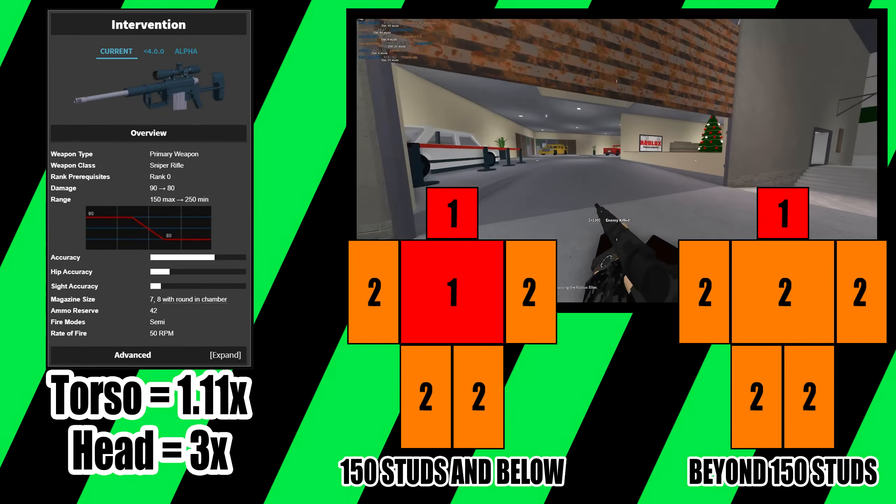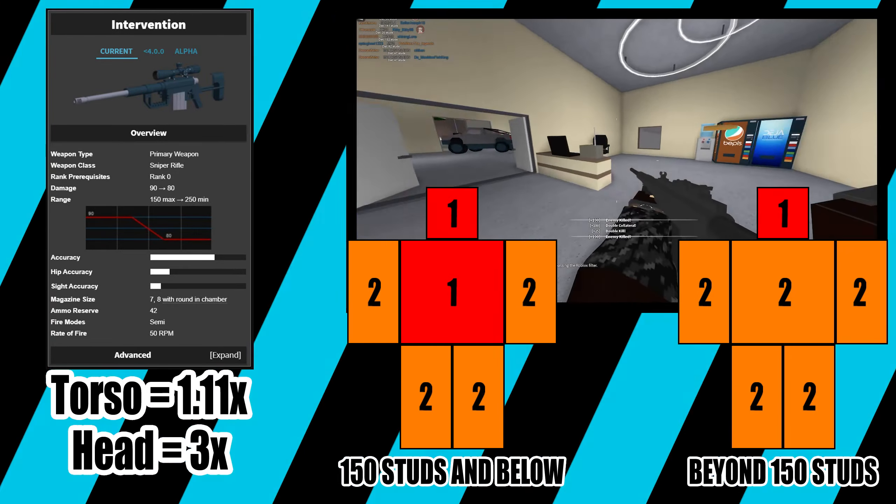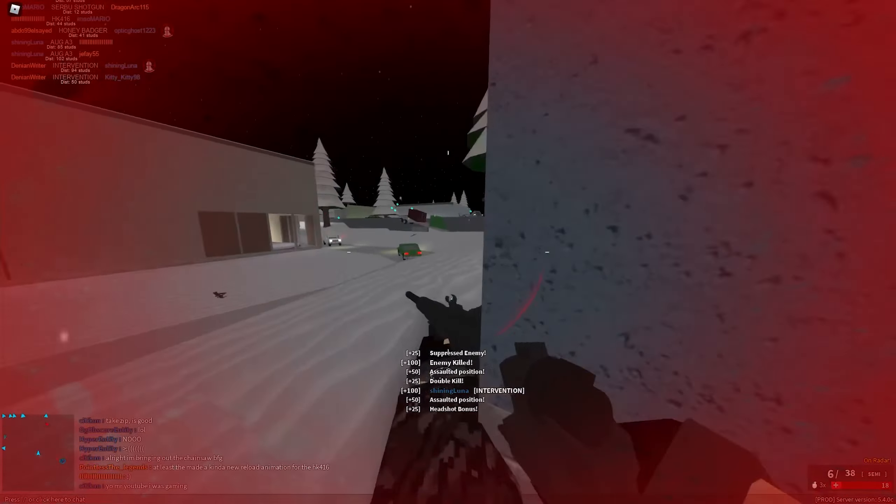The velocity of the Intervention is 3,200 studs per second and the walk speed is 12. When using the .375 Chetak ammo conversion, the torso kill range drops to 90 studs, but the velocity increases to 3,800 studs per second. You're also given minor mobility bonuses.